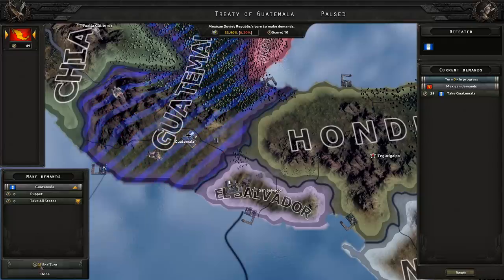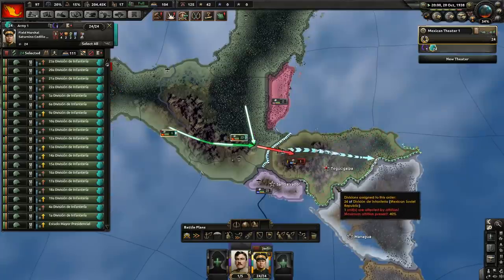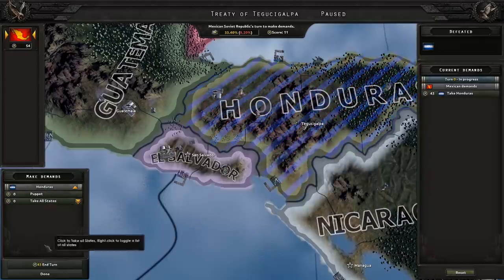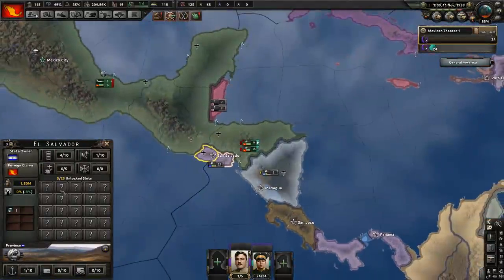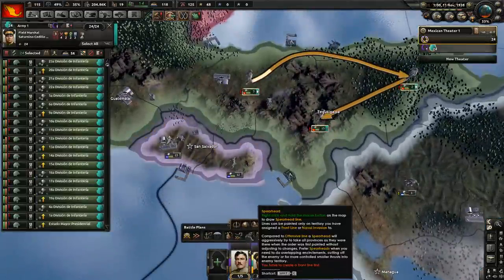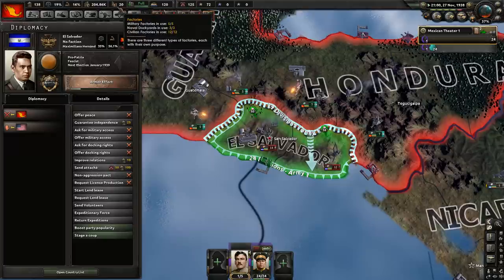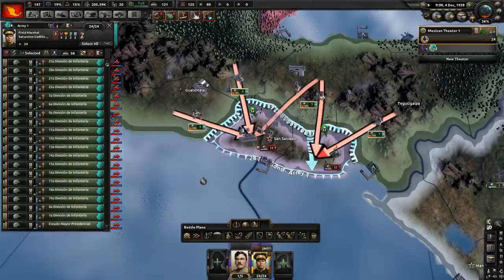Guatemala — take all states. Honduras is next. Of course they cannot withstand our army. El Salvador is more powerful but we will take care of them as well. And they're dead. I think the Soviet volunteers will now go back because I didn't manage to declare war quickly enough. That's not really a problem — world tension will go down at least. Honduras taken. Now El Salvador — let's declare war on Salvador. Our amount of factories is growing because we are taking them from people. I'm unbalanced, that is fine for now.